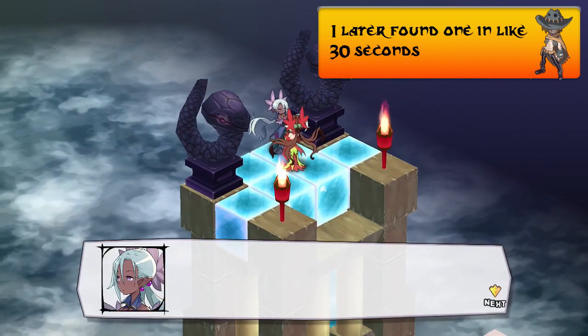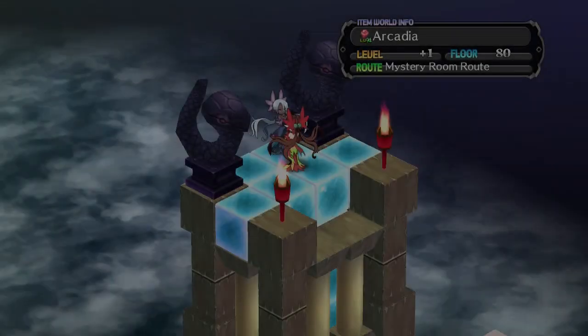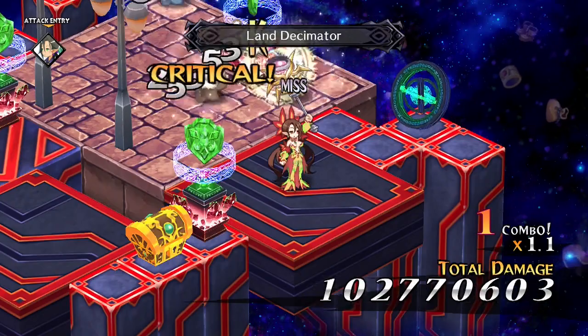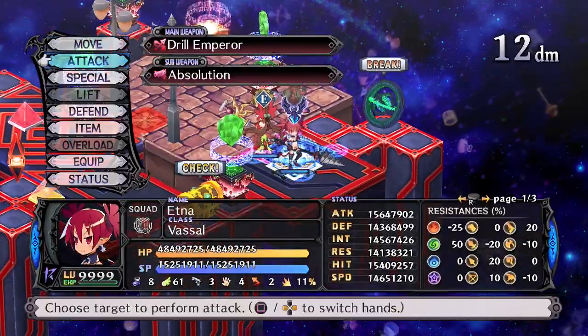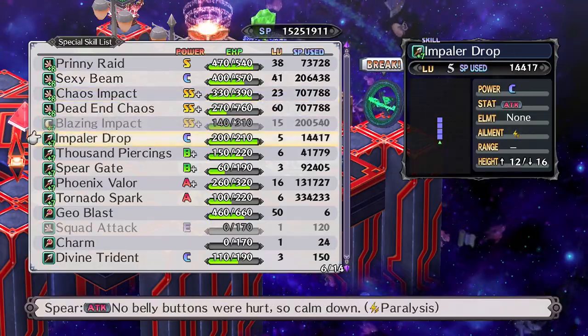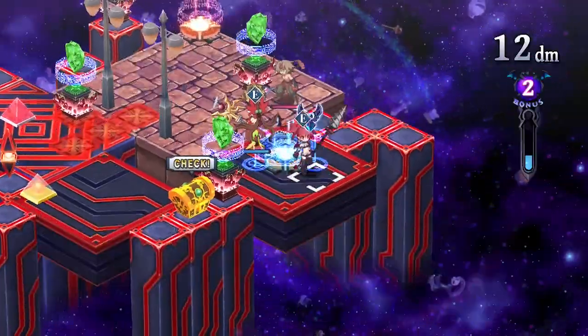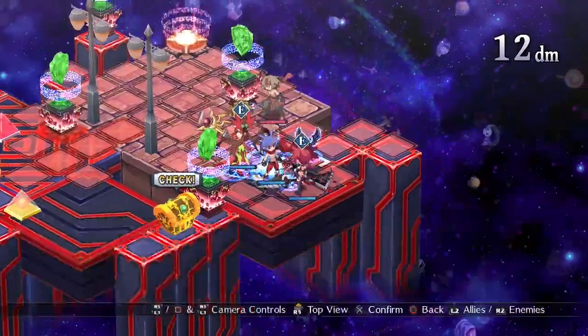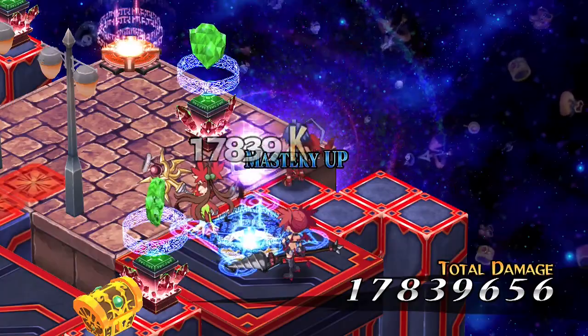Once you duplicate your item, you can take all the statisticians from it and combine them onto another item. Repeat this until you have enough stacks to fill a set of equipment, then duplicate that set again and again. You should be aiming for about 18 stacks of 900 statisticians if you can. Trust me, all of this prep will make your life a whole lot easier later.